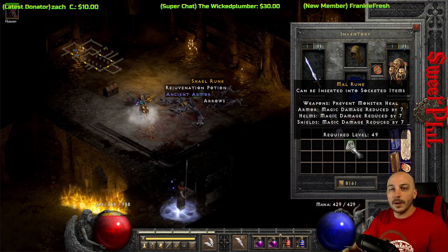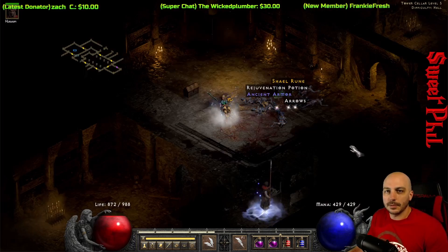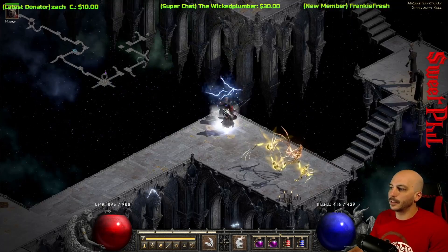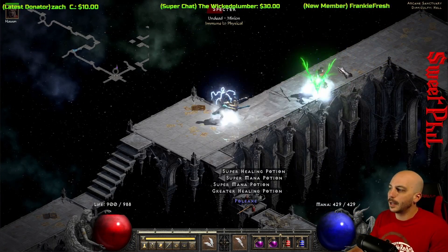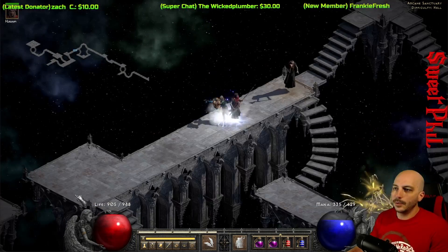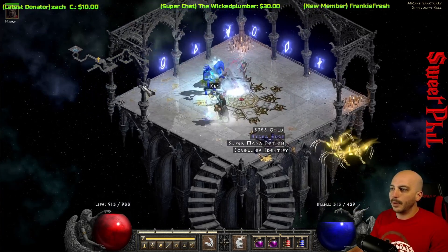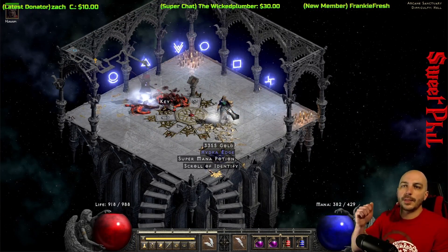The next location is the Arcane Sanctuary, where you can farm another key from the Summoner. There are Ghost Packs here too — people swear they find high runes from these ghost packs all the time, and I have found a few. Teleporting out to the Summoner, you can just absolutely slap him down with Lightning, no problem. You can farm the Summoner for keys and hit the Ghost Packs along the way if you want.